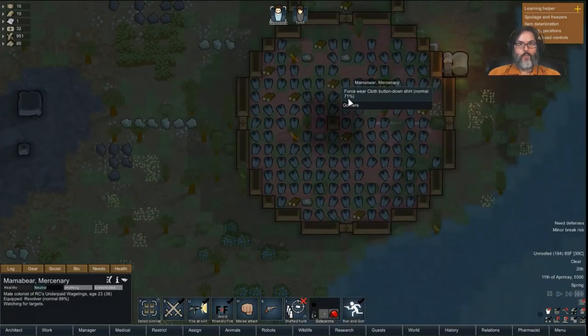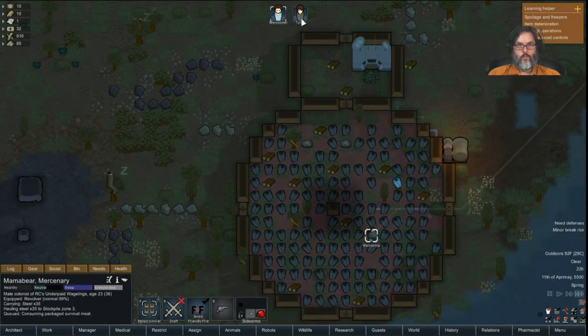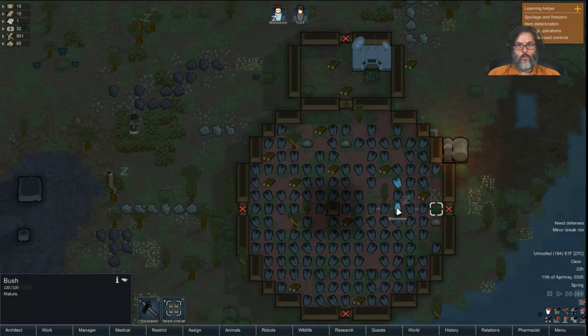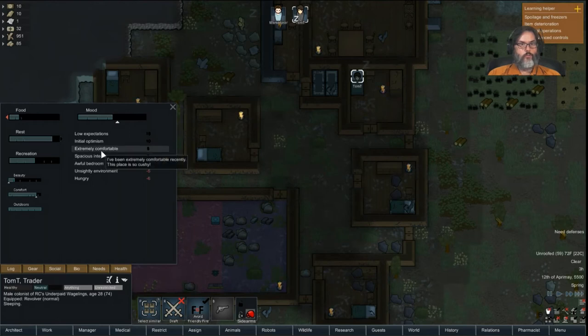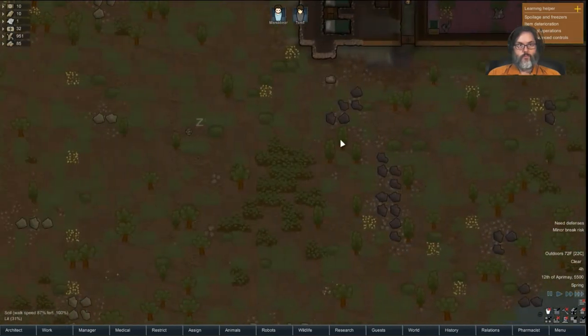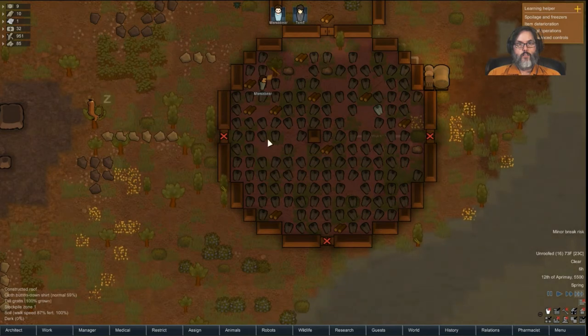Come to this room — that would make me happy. I really want this done. Wake up and build roofs in the morning, geez. Spacious interior, awful bedroom — one, two, three — so a four by four actually gives them a good-sized bedroom. Extremely comfortable — that's just a normal bed but it's made out of steel.